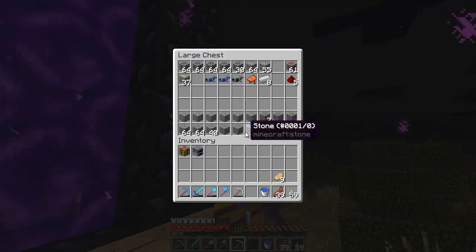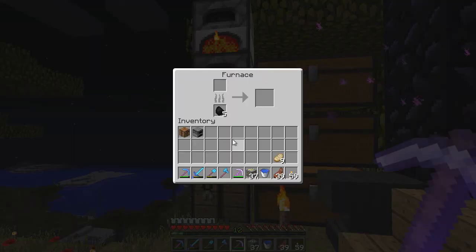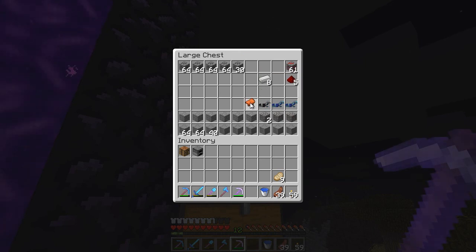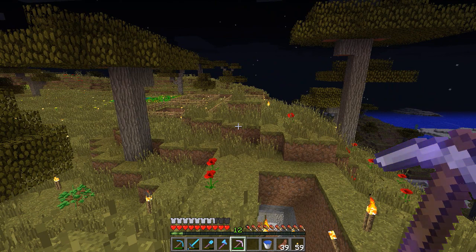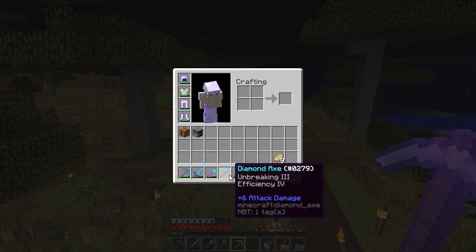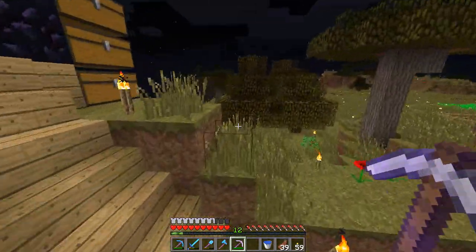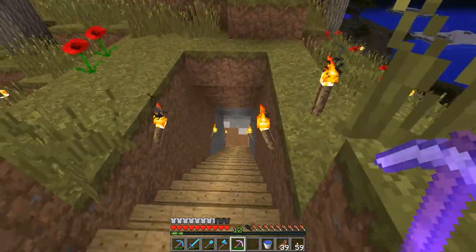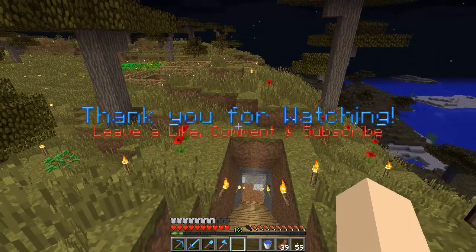Let's just put those diamonds away - we have eight diamonds. I'm probably going to smelt some of this iron up, and some of the gold as well. I'm probably going to fortune one all of this coal, but I won't do that until in between episodes. But yeah guys, hopefully you did enjoy this episode. I know we didn't really do much, but we're only on episode four after all. Hopefully in the next episode we'll do some more work on our base. If you could leave a like on this video that would be really appreciated. I hope you all have a lovely day - bye bye!